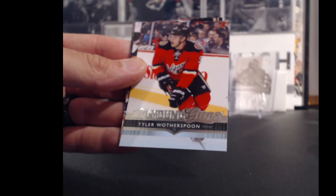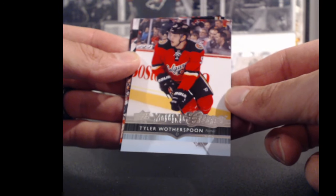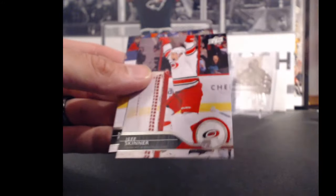For the Calgary Flames and Charlie Hannah — Tyler Wotherspoon, Young Guns, 56 points. Not the Flame we were looking for.